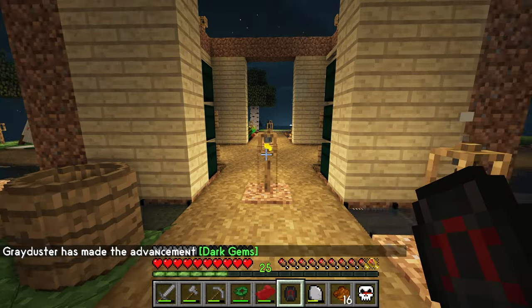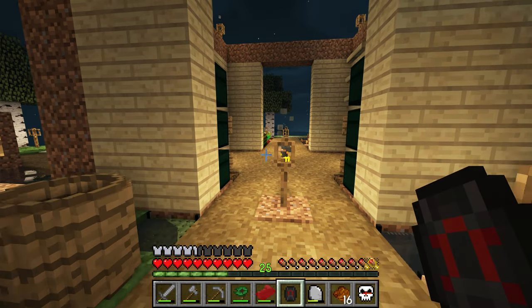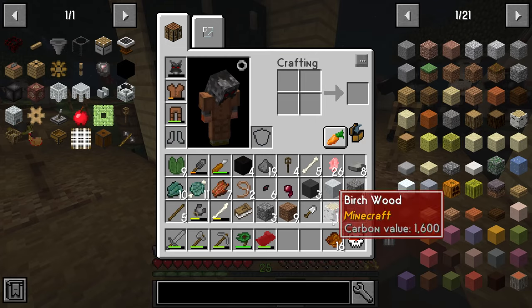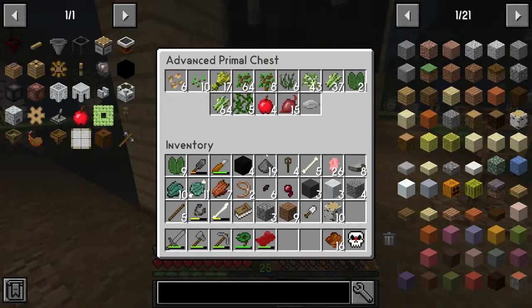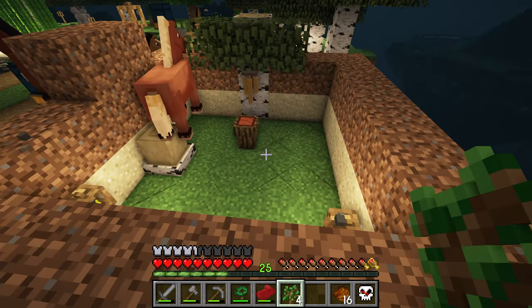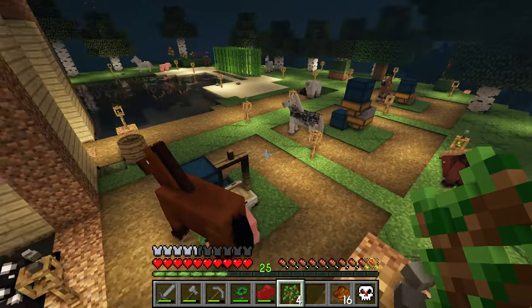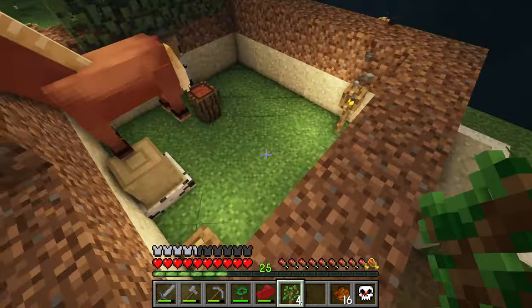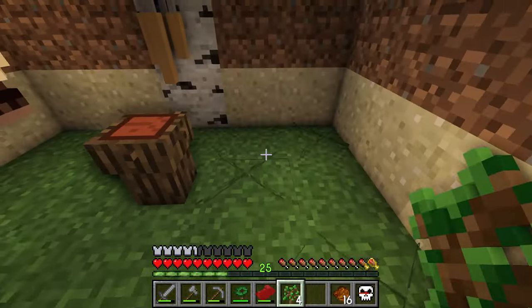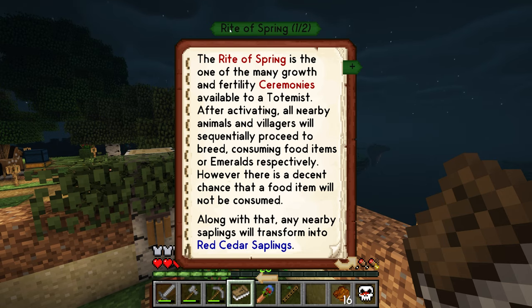Down here we go to Flame Grilled Whopper. This is the main thing we actually need for this, apart from some red cedar. We just need some saplings and plants — four saplings, shouldn't need any more than that. Head to our ceremonial area. We're going to basically plant our saplings and do another ceremony. With our totemic stuff we need to do the Rite of Spring — it basically turns any nearby saplings into red cedar saplings. This one is flute then drum.